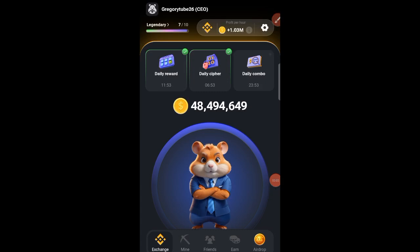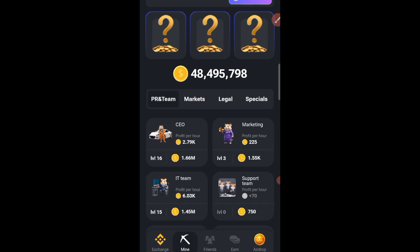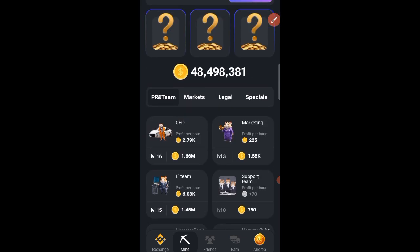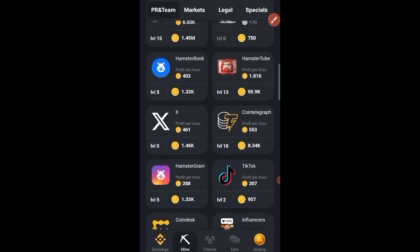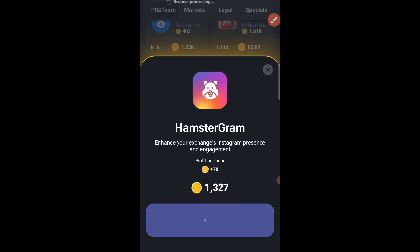Let's get the combo cards for the 2nd of July 2024 in Hamster Combat. The first card is going to be found under PR in Team. Make sure you scroll down a little bit, and this first card is Hamstergram. Click on it.